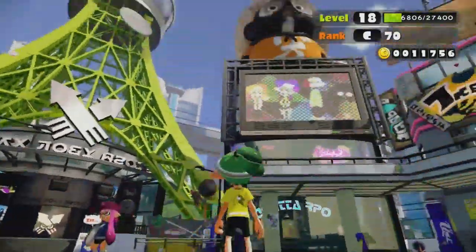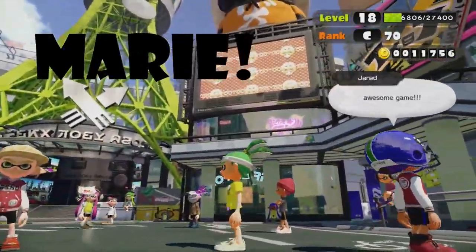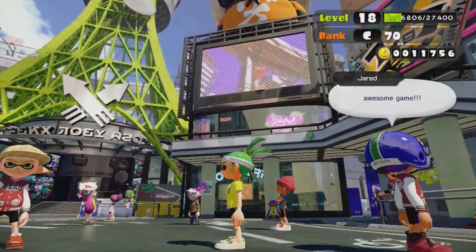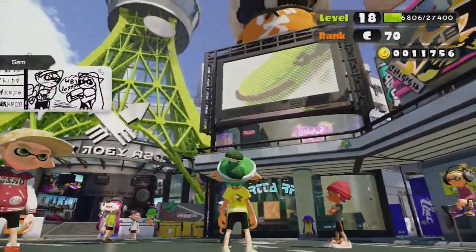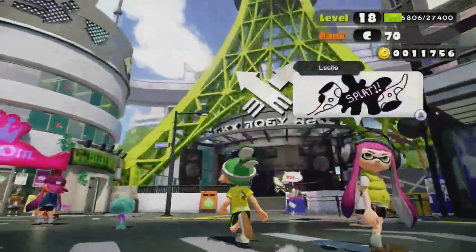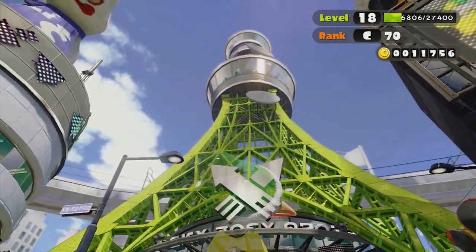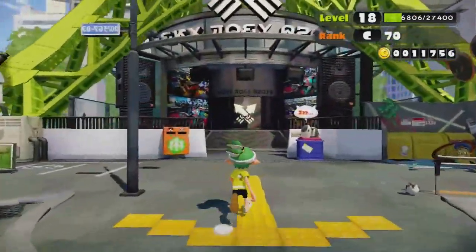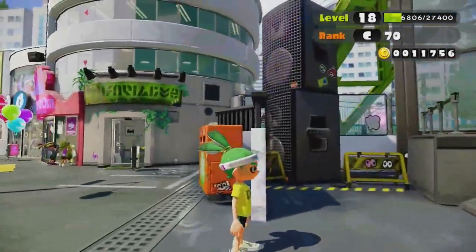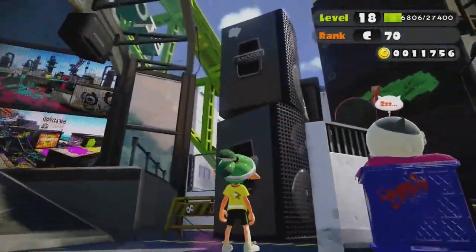We're going to go through my gear eventually. Up there is the news studio — you have these two inkling ladies, Callie and one other whose name I forget, and they do little news reports every four hours or every time you boot up the game, showing you what multiplayer stages are currently active. And then this giant tower — the Eiffel Inkling Tower. You can actually see little people up there. The speakers over here are playing music and you can see them bouncing.